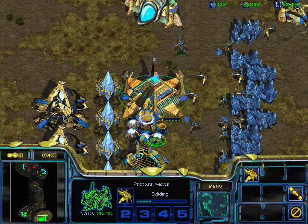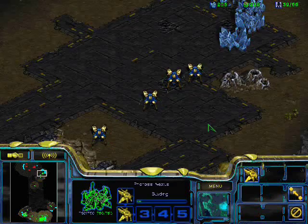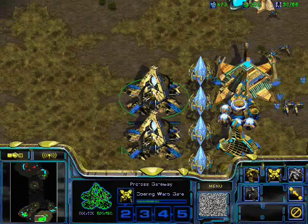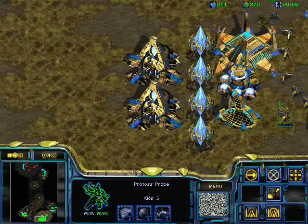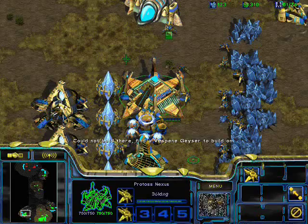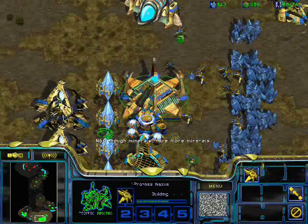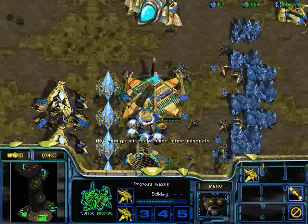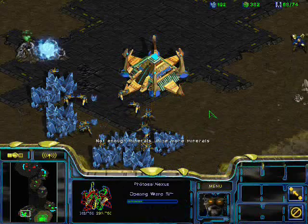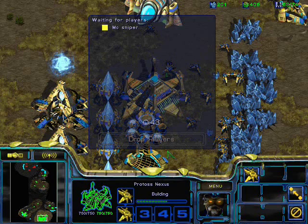I've got two gateways' worth of goons and I'm getting an obs. Terran doesn't have his natural yet and he built a bunker, so I'm confident he's either ridiculously passive or just bad — probably a combination of both. So I feel comfortable expanding and getting a third. In PvT, you always want to get your third pretty fast. The safest way is to get three gates and expand while making dragoons, then expand again once you have eight to ten goons. You need to go check Terran's factory count — if you see him adding more than two factories right after expanding, he's probably going to try a timing push. That leaves a vulnerable window where you've spent money on the third nexus and haven't added more gateways yet.